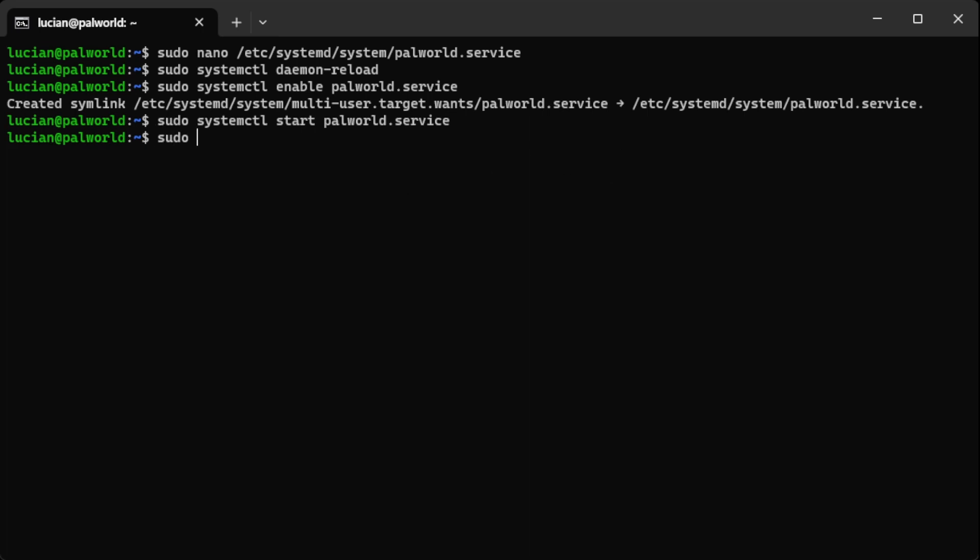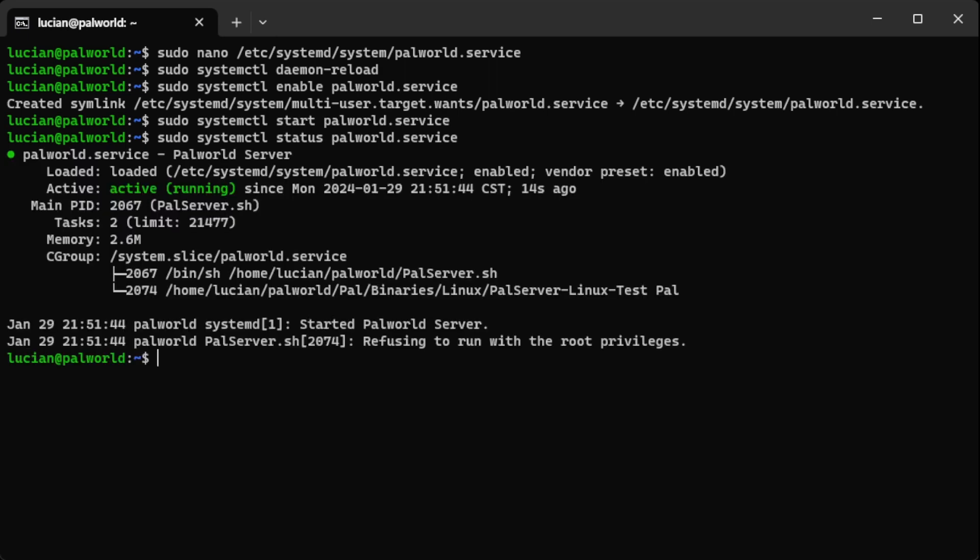That starts the service. Now we can check the status of the service by running sudo systemctl status palworld.service and hitting Enter. You can see our server is actually running.